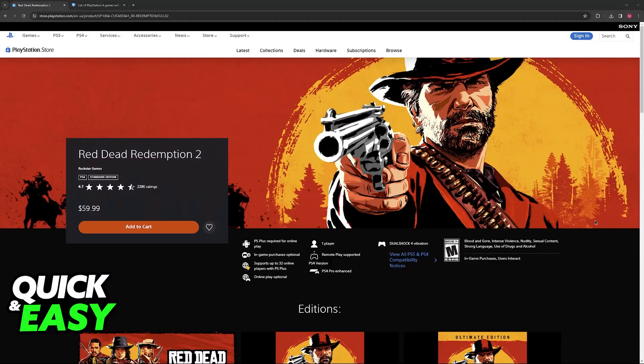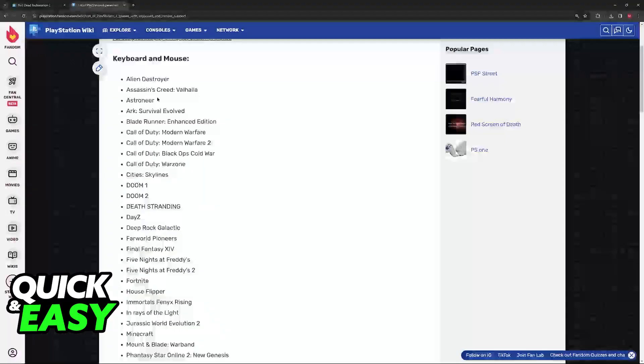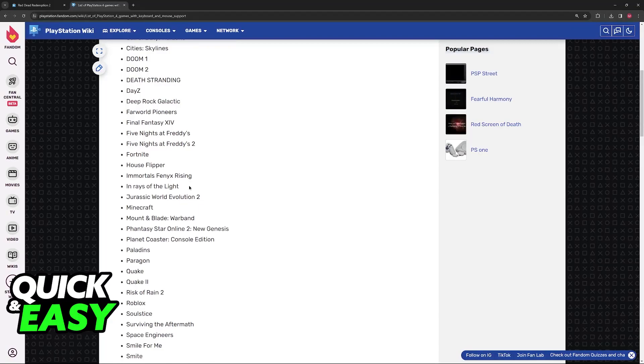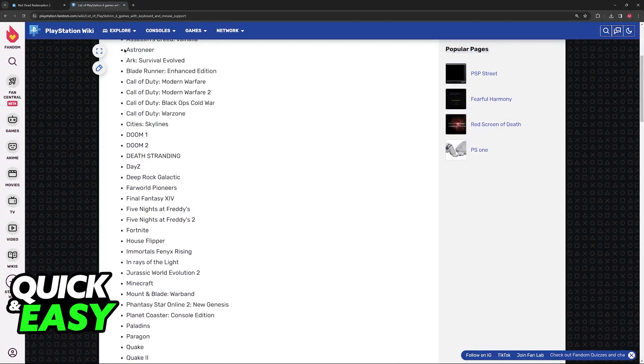Sadly, like most games on the PlayStation 4, Red Dead Redemption 2 does not feature keyboard and mouse support. This seems to be a recurring theme with Rockstar Games — the GTA 5 version on that console also doesn't have keyboard and mouse support. As you can see, the official PlayStation Wiki compiled a list of games with full keyboard and mouse support, and Red Dead Redemption 2 is not on it.